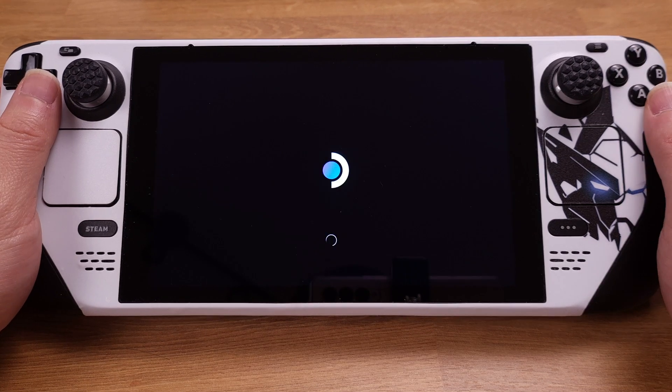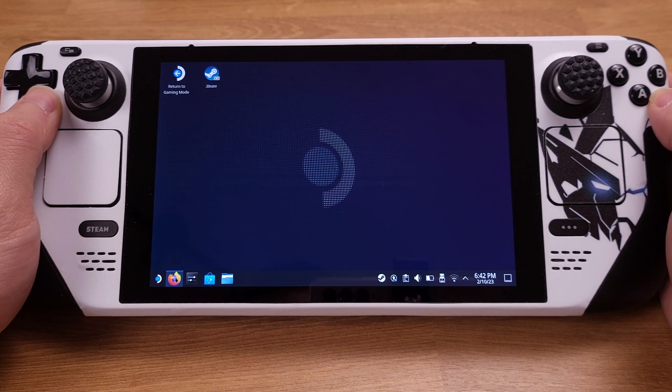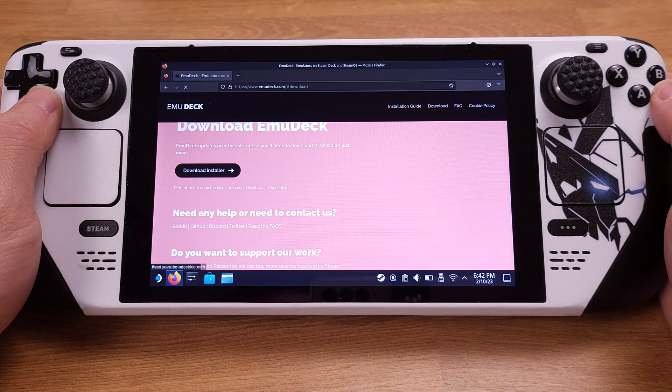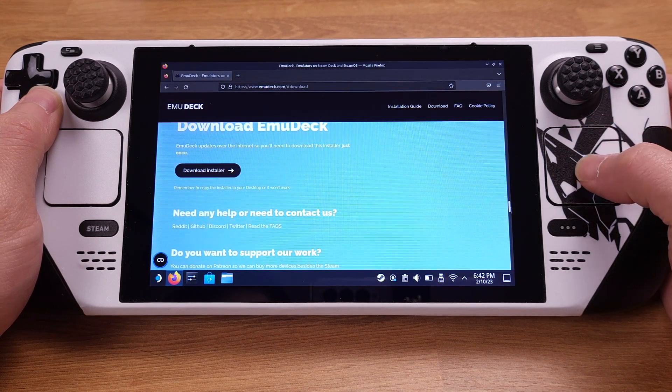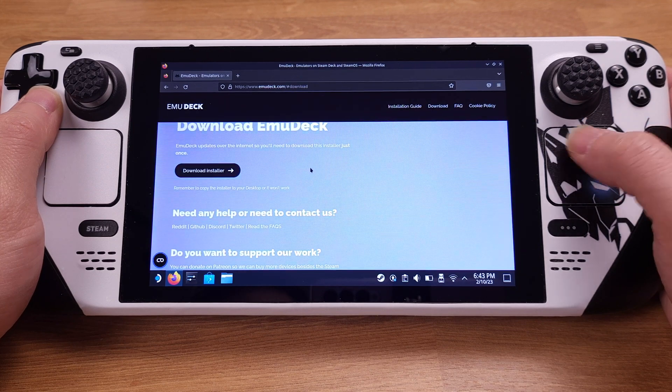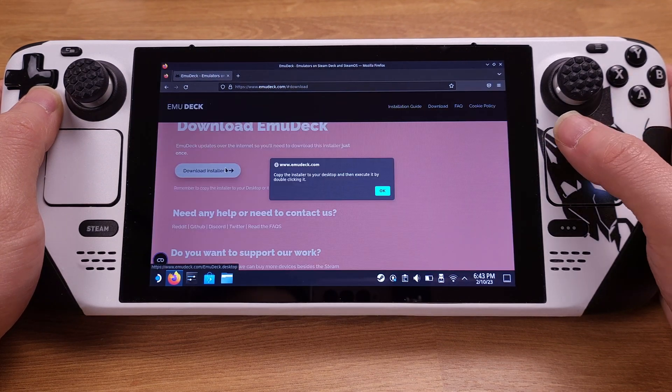First, we need to switch to desktop mode on the Steam Deck. From desktop mode, use your Firefox internet browser and go to the EmuDeck official website. I have the EmuDeck link in my video description. From this website, we can directly download the EmuDeck installation file.